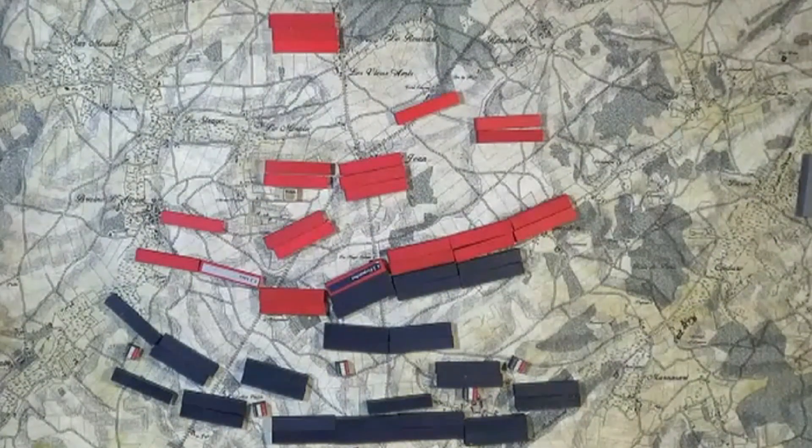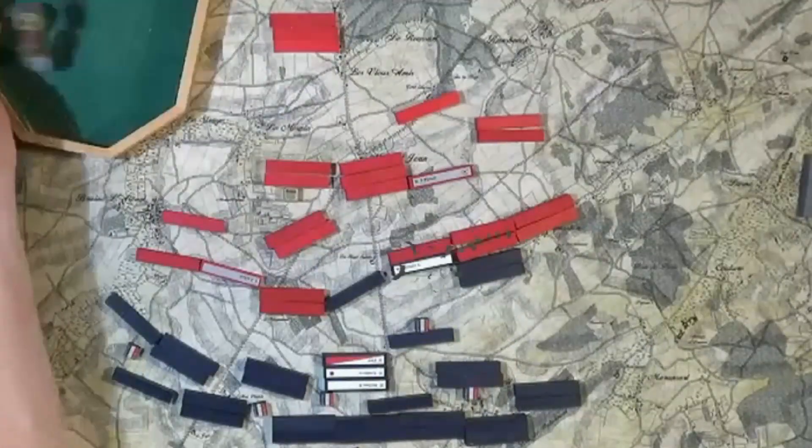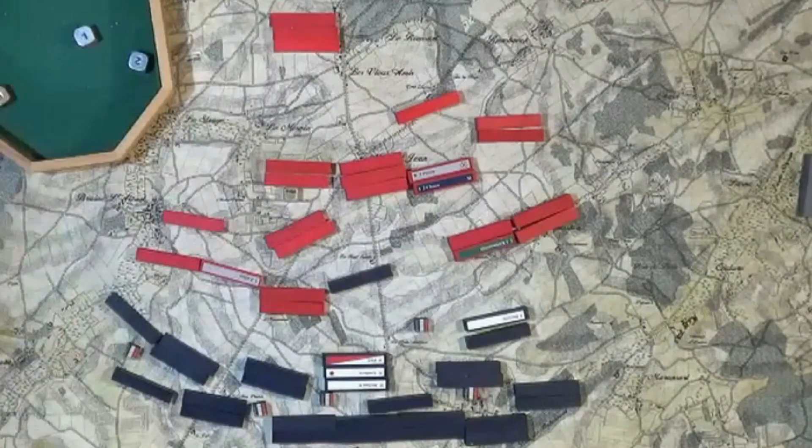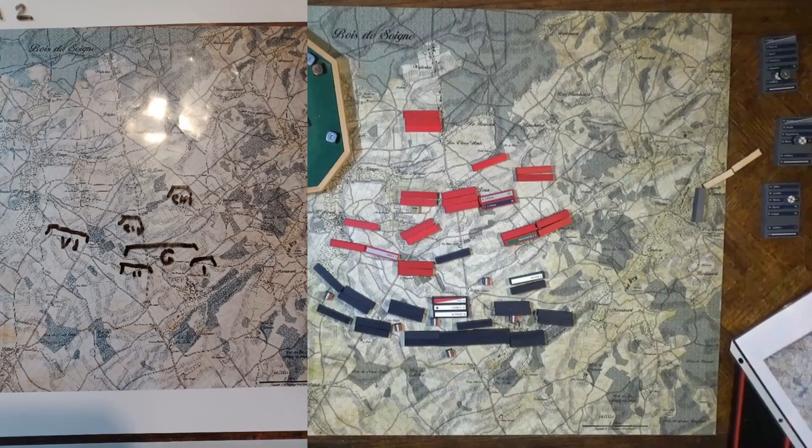And the Prussians enter. The French have taken La Haye Sainte, but Papelotte holds. The British line is in shambles, but the French have taken grievous losses. I've written new orders for turn two: I pull back first and second corps, order sixth corps forward on the left, the cavalry forward in the center, and move the guards into position.